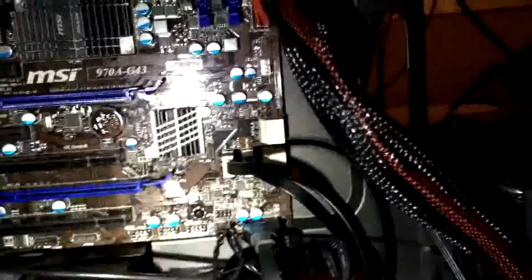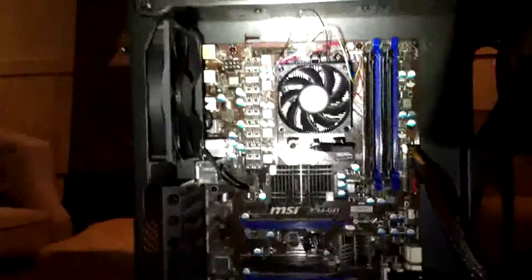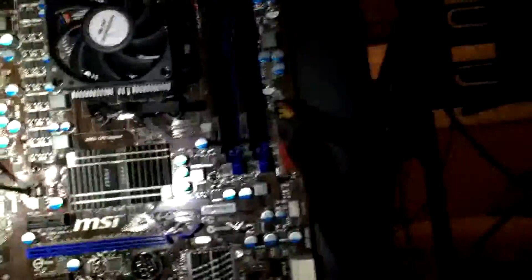We've got a lot completed. I still haven't connected the motherboard power cable yet because it needs to stretch all the way across where the graphics card will go. I'm planning to put the graphics card in the blue PCIe slot, with a second slot available if I ever want to add another one. I need to figure out how to route that cable around it.